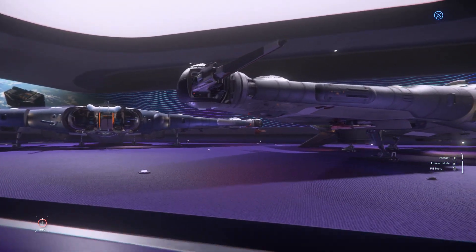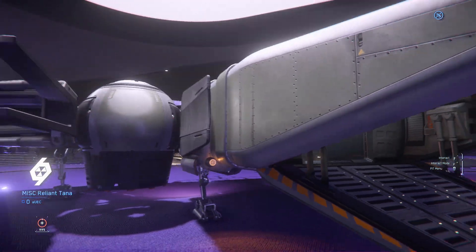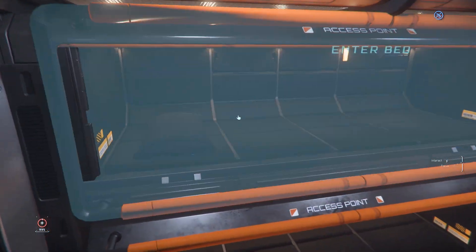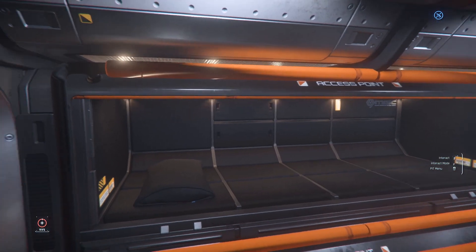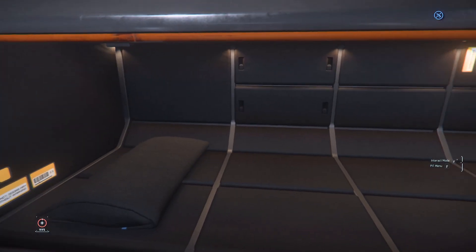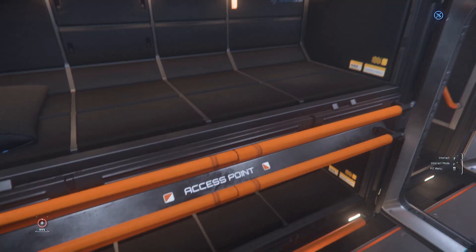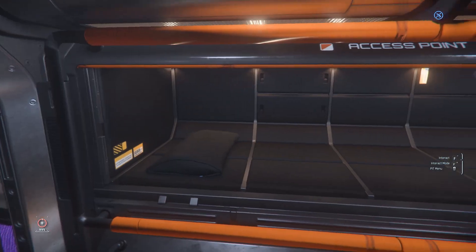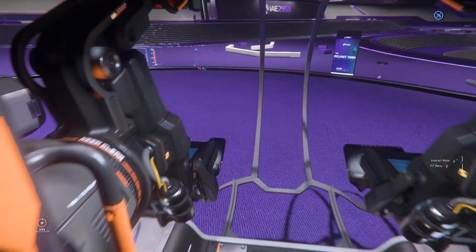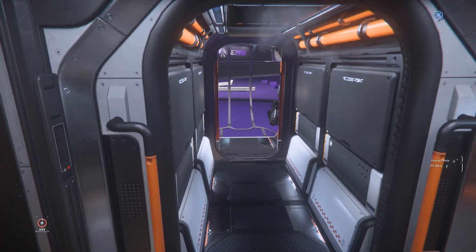In front of you is the Reliant Tana — a combat variant of the Reliant series. The only way to enter the ship is through here. There's space for 1 SU of cargo and a bunk bed — these are just beds, not escape pods. You can use them to log out and log back in. Just be aware: last time I checked there was still a bug where when you log out via the bed and log back in, the ship rotates and the door closes — so you can't do anything except cry for help.